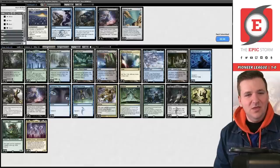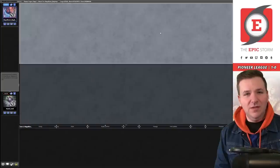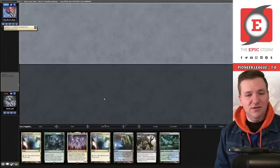One nice thing about the current build is that with Boseiju and Otawara in the main deck, we don't have to run dedicated Ley Line answers in the board — which means we get to run something like Abrupt Decay, which is amazing against Spirits.